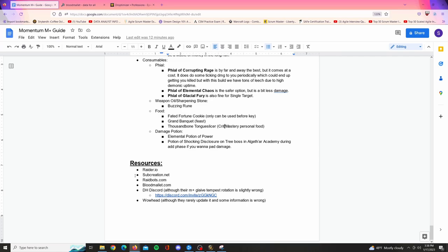Resources I use: Raider.io for choosing builds per key, Subcreation.net, Raidbots.com for simming your character, Blood Mallet for trinket targeting and general simming, DH Discord for rotation and general information, and Wowhead for guides though they don't update very often. I hope you guys enjoyed the video — let me know if I got any information wrong. I play this build quite often on fortified weeks and I really hope this written guide and video help you all. Like, comment, and subscribe for future videos — see you in the next one!